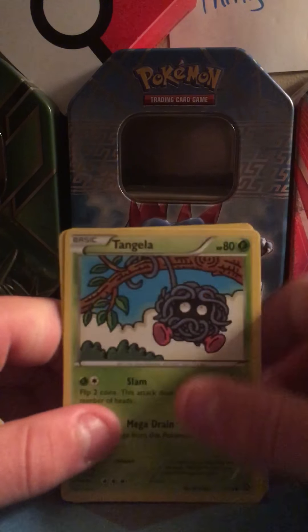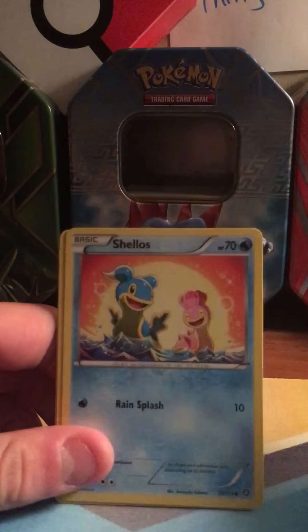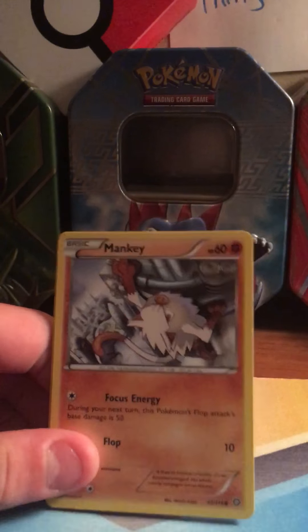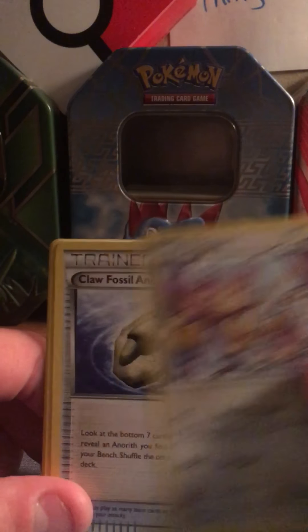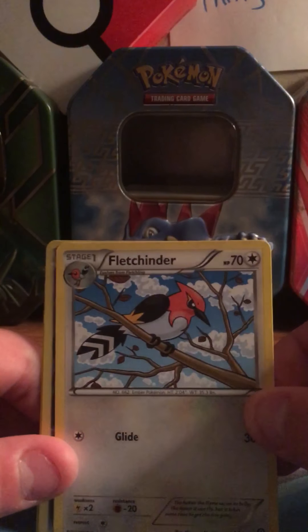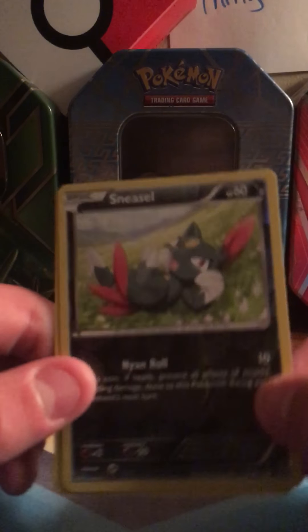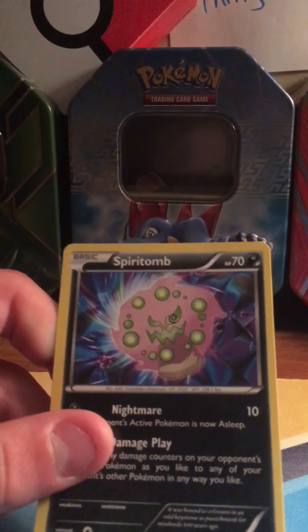The pack starts with Tangela, Croagunk, Shellos, Minky, Aipom, Claw Fossil, Anorith, Skiploom, Fletchinder. First holo is a Steelix, Nessate. Common and rare is a Spiritomb, non-holo. Starting on the Evolutions now.